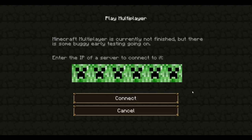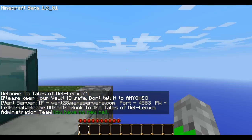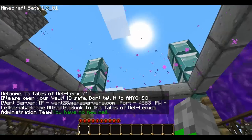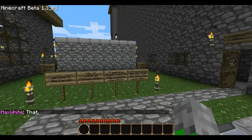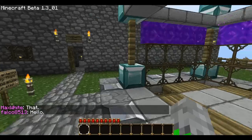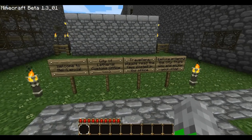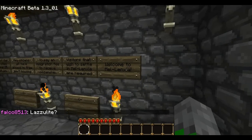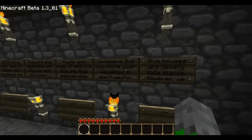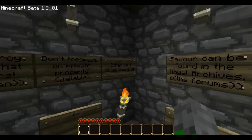I've blocked out the IP address because that's only made available to people who are accepted in the application process. We're connecting now, and the first place to start when you enter Malenxia is the spawn spot — this is in the city of Lutherial. These are the signs that will greet you. The customs office has a range of signs that give you a lot of the rules, and it's really important that you read all of these.